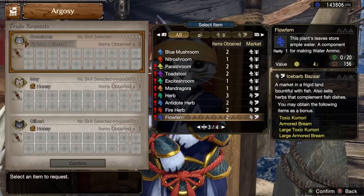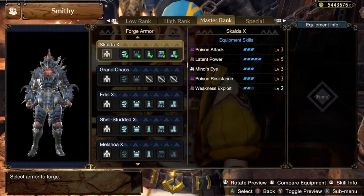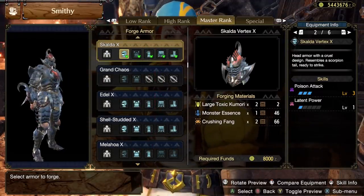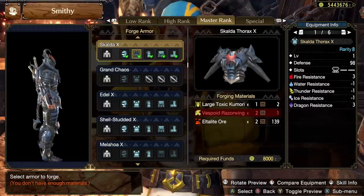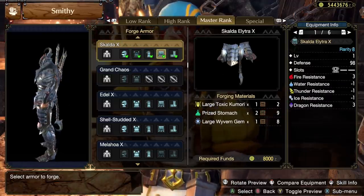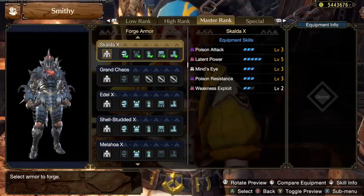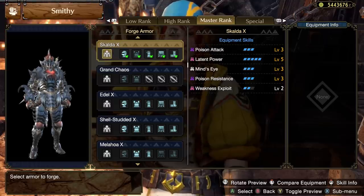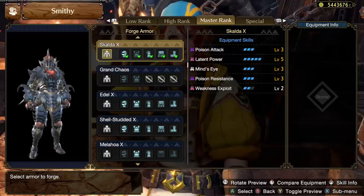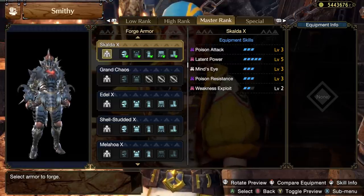Finally, the last category of rare drop includes the Large Toxic Komori and the Large Armored Bream. The Large Toxic Komori unlocks the Skelda armor set for males — I believe it's called the Spio armor set for females — and this one was known for having a very strong belt in high rank. It isn't really improved much from the high rank version, so it probably doesn't quite keep up with high rank armor options in general. However, it would still be decent early on in your story journey, as it still comes with two Weakness Exploit. As a whole, the set has three Poison Attack, five Latent Power, three Mind's Eye, three Poison Resistance, and two Weakness Exploit.